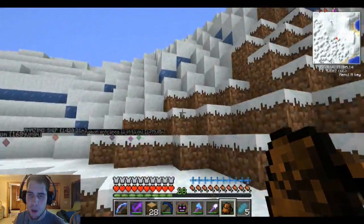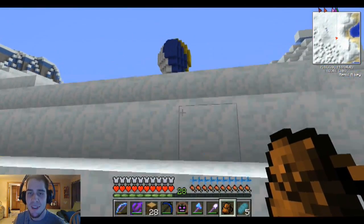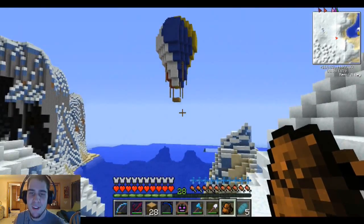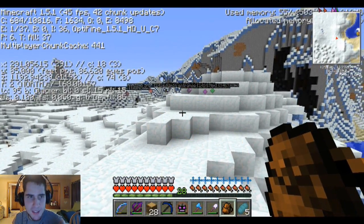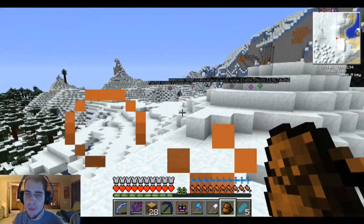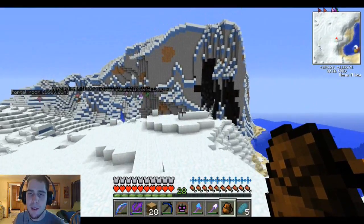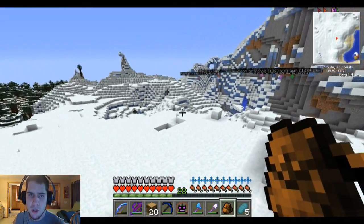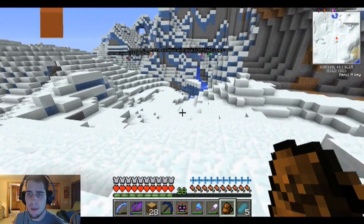We are heading to this biome that we have not been to yet. We're so close to that hot air balloon right there, we can almost jump to it. So this is a glacier biome - you can tell, it's all like ice and snow. It's kind of terrifying. But we're gonna head to the top, see if any structures even spawn here. There might be cool mobs too.